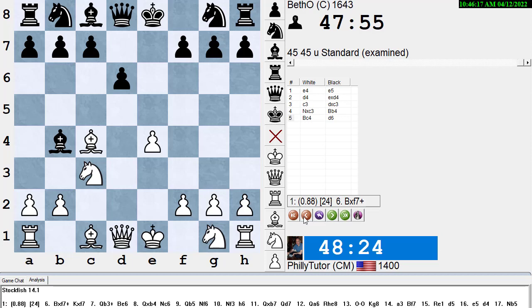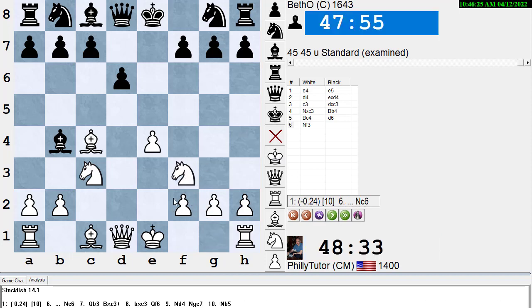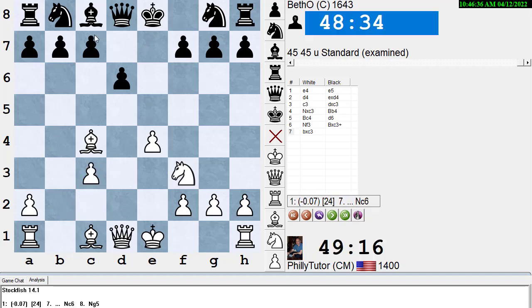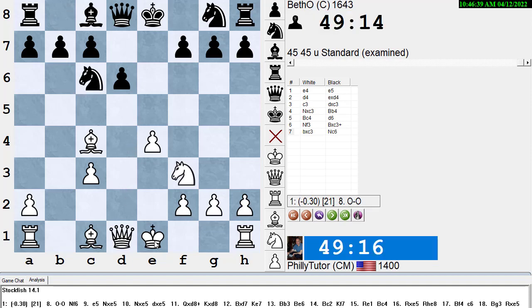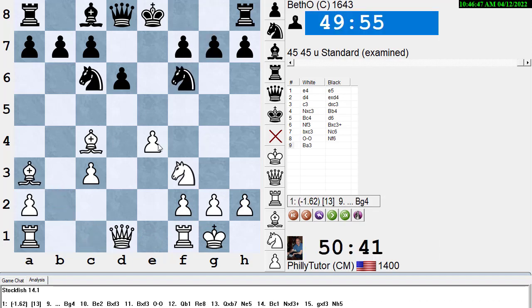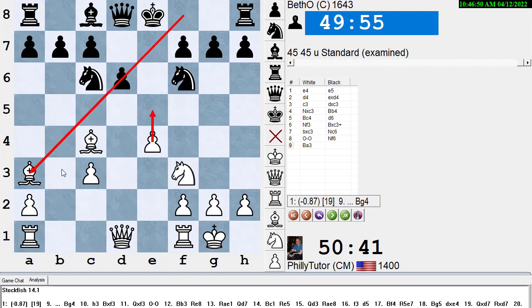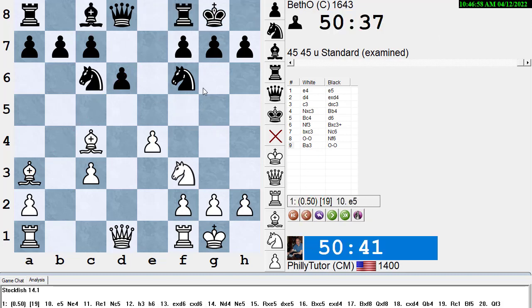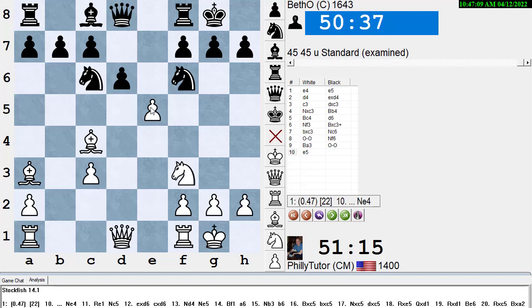Back to the game: d6, White plays Nf3 — Stockfish says White is back to about equal. Bxc3+ check, pawn takes, giving White the bishop pair. Nc6, castles — computer still says Black is a little better. Nf6 best move. Ba3, hoping to get e5 in and open up the diagonal. The engine says Black should play Bg4 with a big advantage. Black plays castles instead. Stockfish notes: normally you want to castle fast, but here it lets White play e5 because the pawn is pinned.